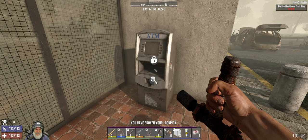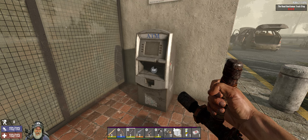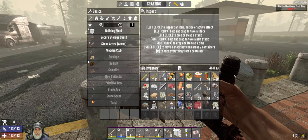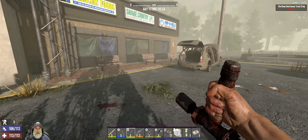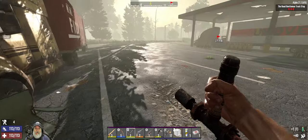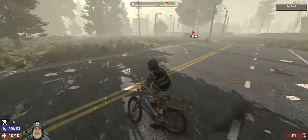Oh you bastard, that was so close! All right, we got it — there's a nice chunk of change right there and we are encumbered; we definitely don't need goldenrod. It's just about time for the trader to open, there's a biker over there I'd rather not mess with. Let's get over to the trader and get this job going.